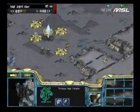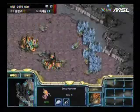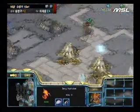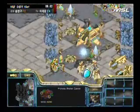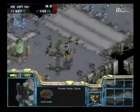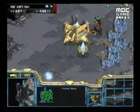Their Dark Templar and Corsair strategy didn't work — Savior managed to hold off against that. Savior is now consolidating his position, just massing up those Hydralisks. But to be honest, that's not going to be enough. Savior hasn't gone for a Spire so he won't have any Mutalisks, and just having those Hydralisks is not going to be enough to break Stork's defenses.